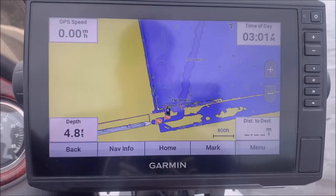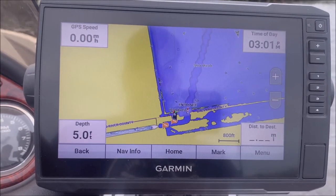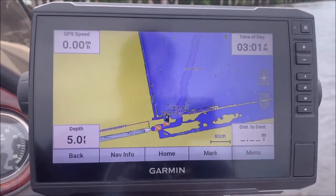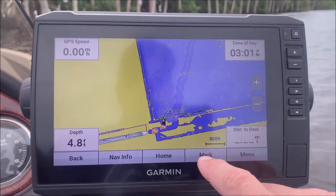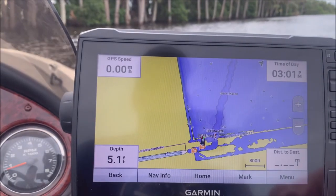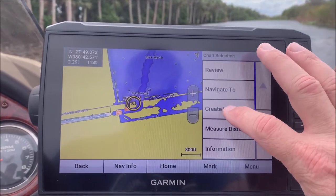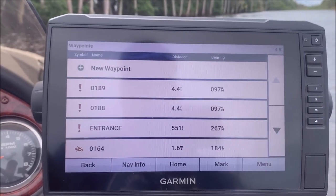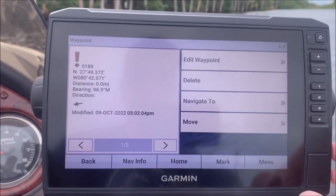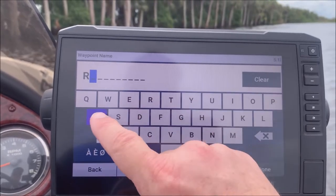Hopefully you can hear over the wind and all the airboats. I'm at the ramp, I just launched and got out of the way. I'm going to show you how to create a quick waypoint at the boat ramp. You can either do that by hitting the mark button — that will create a waypoint — but the issue is you won't really be able to do much to it after that. The way I like to do it is just hit the screen and hit 'Create Waypoint'.